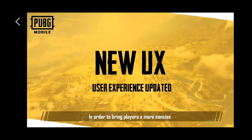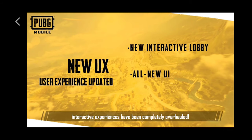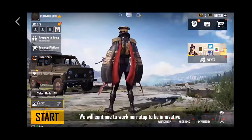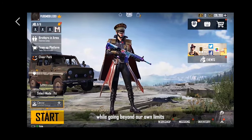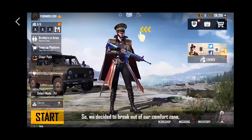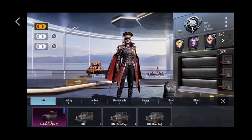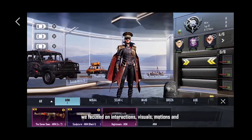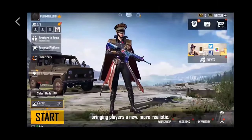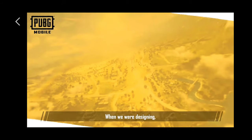In order to bring players a more concise and intuitive control experience, PUBG Mobile's user interface and interactive experiences have been completely overhauled. We will continue to work non-stop to be innovative while going beyond our own limits to create a simple and rewarding interactive experience. So we decided to break out of our comfort zone and created a new interactive interface for our players to use. In version 1.0, we focused on interactions, visuals, emotions, and sound effects to improve the quality, bringing players a new, more realistic, and more immersive gaming experience.